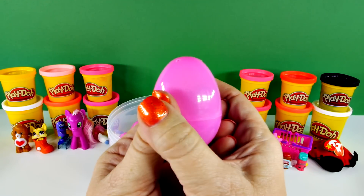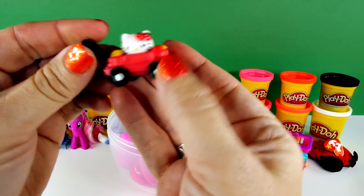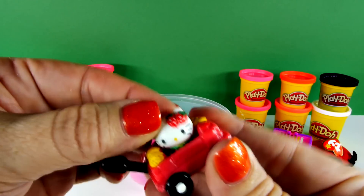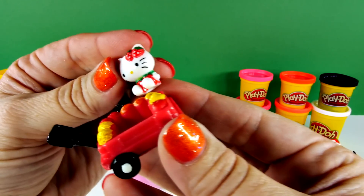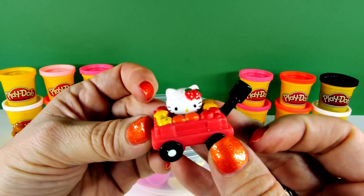Let's see what's in our first pink egg. It's Hello Kitty, and she's in a little red wagon. This comes off — look at her, she has strawberries on her. And it looks like in the wagon she's got all kinds of fruit too. She is really sweet.